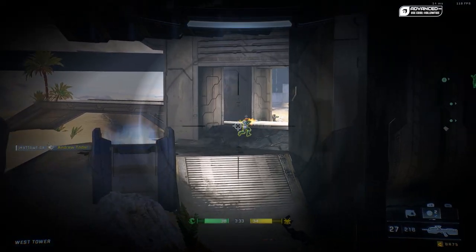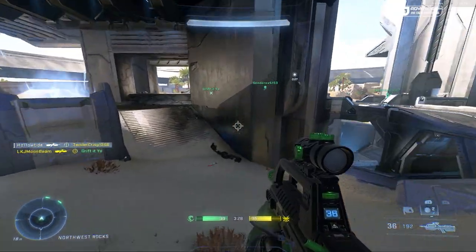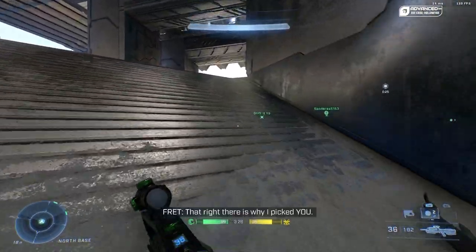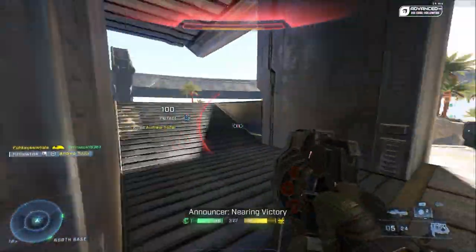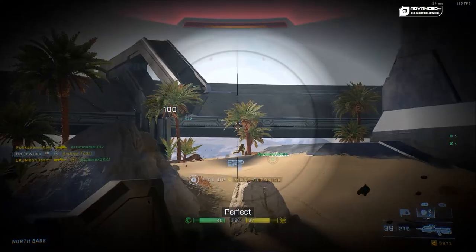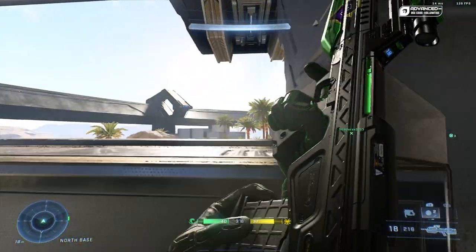So let's get to know about the gun first. The mangler has an ammo capacity of 8 rounds. In multiplayer, the mangler will drop a Spartan's shields in 2 shots and kill an unshielded Spartan in 1 headshot or 2 body shots. It's not super difficult to get that perfect 3-shot, but if you don't, the TTK gets much, much longer.